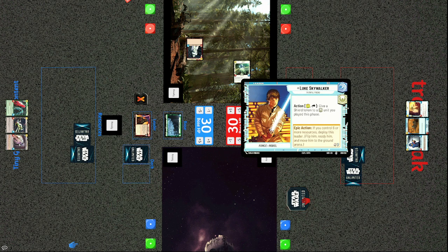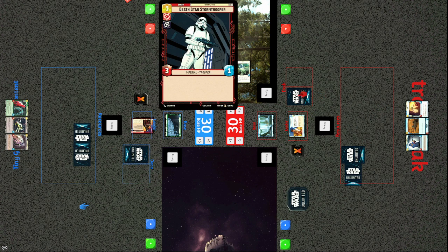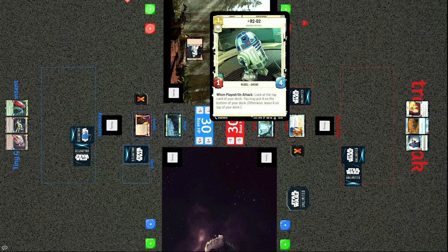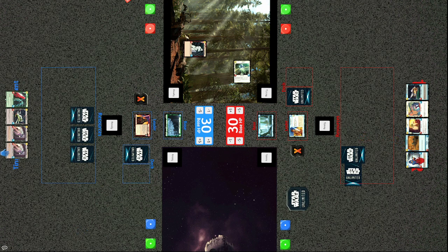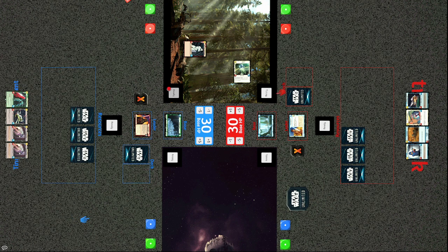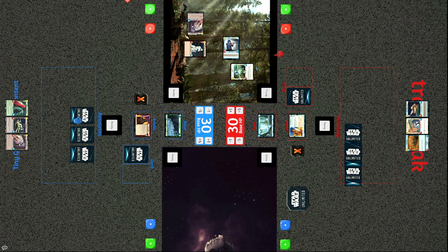We have Darth Vader on one side versus Luke Skywalker on the other. With the opening move, Tiny Grimes plays a Death Star Stormtrooper — a one-cost 3/1. Tracks brings out R2-D2, a one-cost 1/4; when played you can look at your top card and choose to put it on the top or bottom. Tiny played the trooper and Tracks played R2. It looks like Tiny did not use Vader's ability.